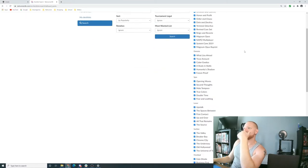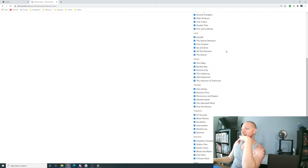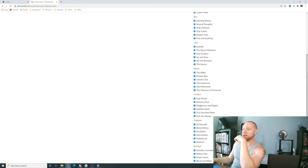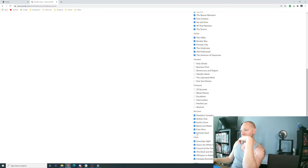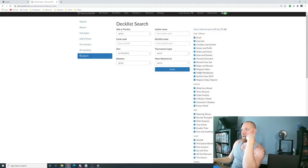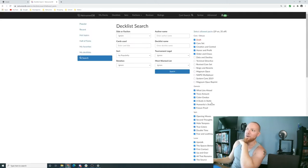First, come over to Allowed Packs — it automatically starts with everything checked. For me, playing retro Netrunner, I uncheck everything and then go back up to the core sets and big box expansions, unchecking those that aren't allowed. So now I've got Order and Chaos for deluxes and through the SanSan cycle for my available cards. The deck lists will not include any cards outside of what you've checked.